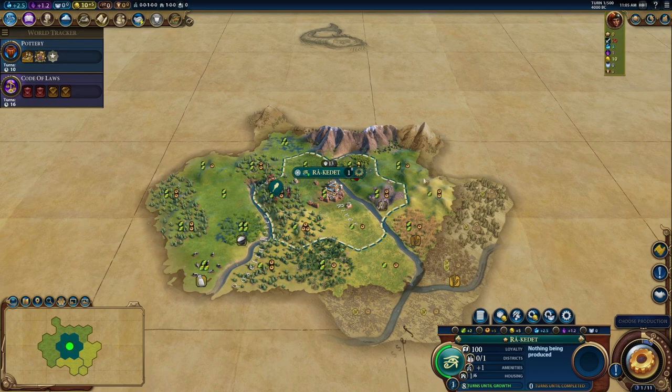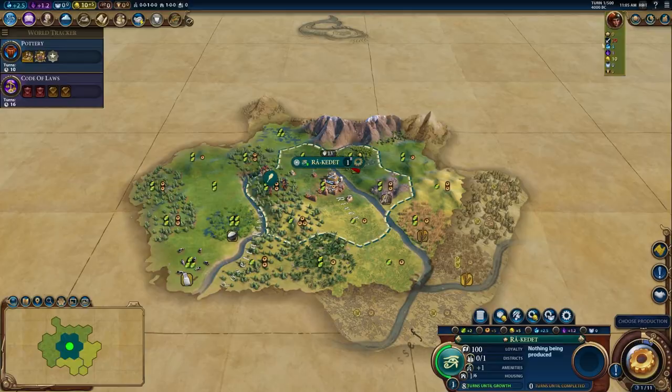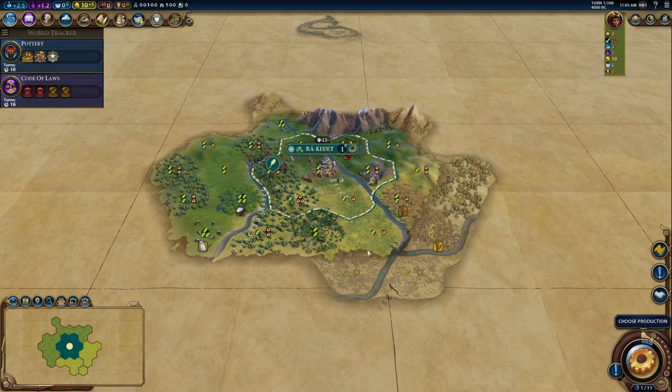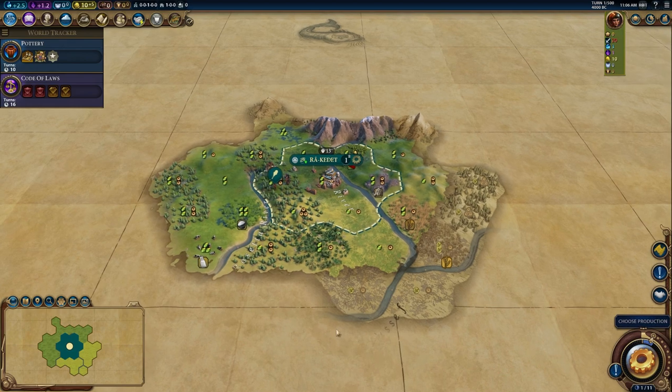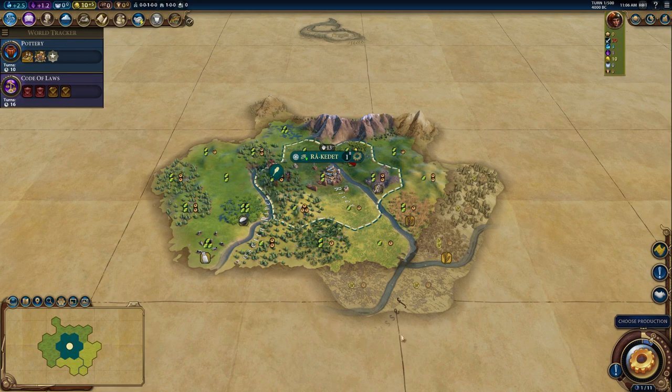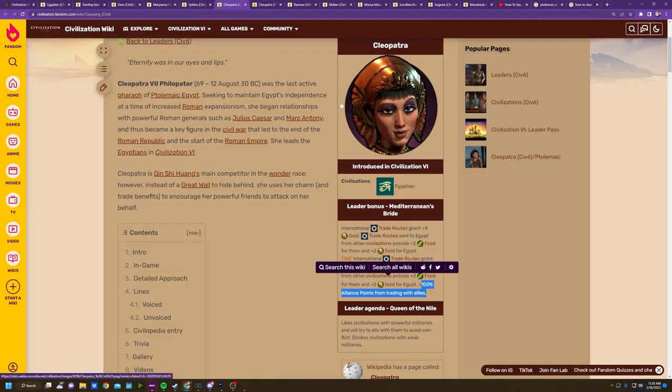Whenever I see Cleopatra in my games, I instantly want to befriend her — not just for the waifu factor, but because establishing trade relations with her gives some of the best international trade routes in the game. In the Civ GaW with Foibles, I tried very hard to be his trade partner. He was also spawned next to Bose, and they were able to send international trade routes back and forth really helping their economies, until both became irrelevant due to a war elsewhere.